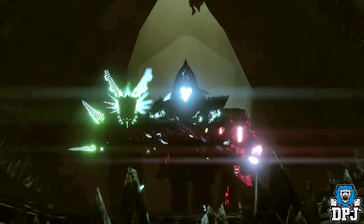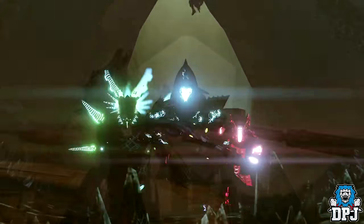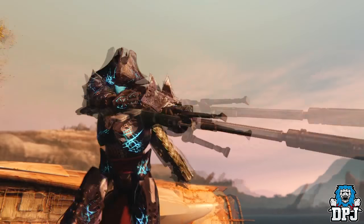Next up we get another preview of some raid gear with ornaments applied. It's hard from the shot to make out exactly what this armor is, but if I had to guess I'd say it's either a Crota's End mix or King's Fall armor. The right center arm looks like something we haven't seen before, but the left side armor looks similar to the Crota's End gear we saw earlier.